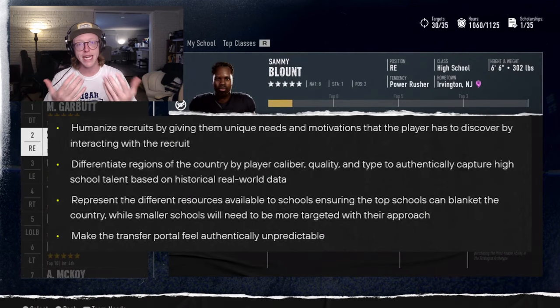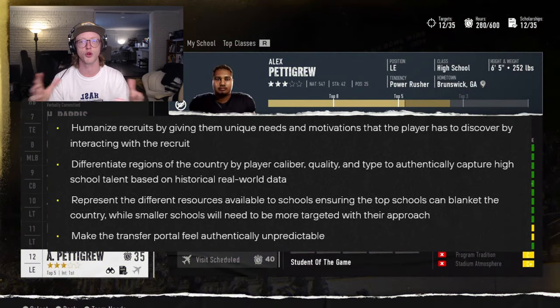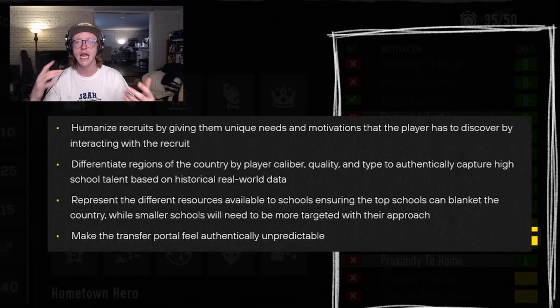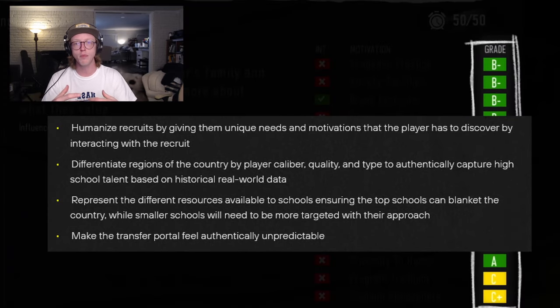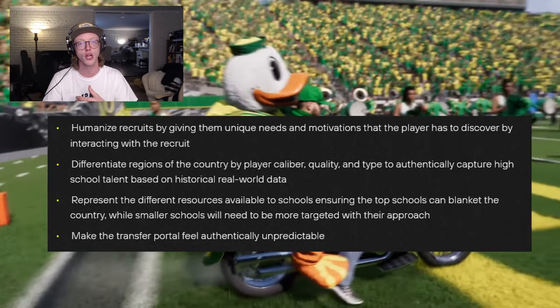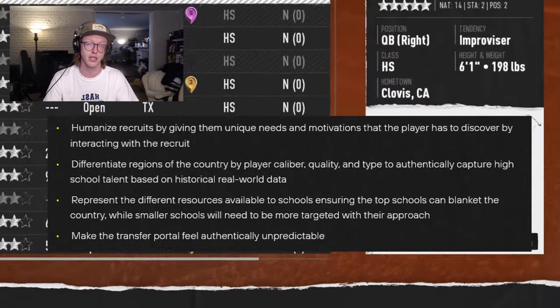The four core goals are: humanize recruits by giving them unique needs and motivations that the player has to discover by interacting with the recruit; differentiate regions of the country by player caliber, quality, and type to authentically capture high school talent based on historical real-world data; represent the different resources available to schools ensuring top schools can blanket the country while smaller schools will need to be more targeted; and make the transfer portal feel authentically unpredictable.